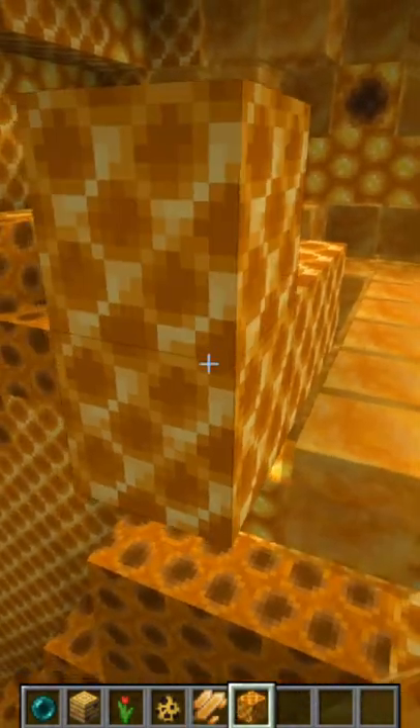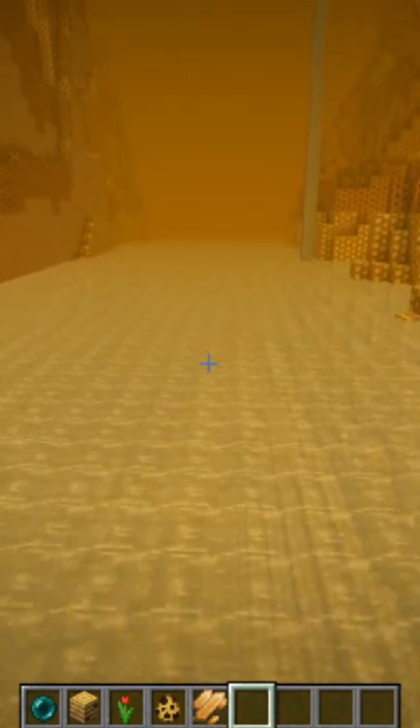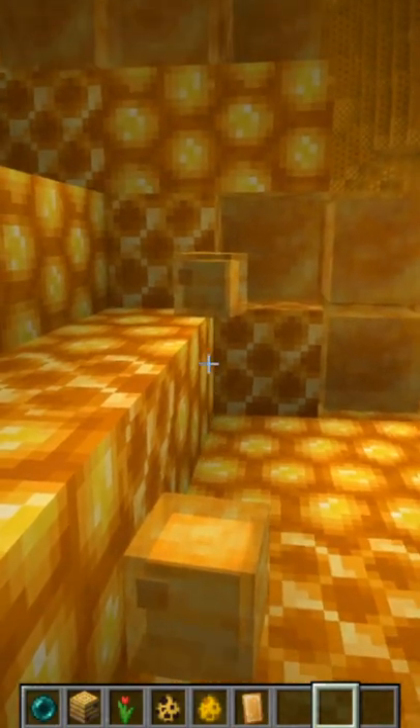There are honeycomb blocks that you can decorate with, and a new liquid called sugar water which is exclusively found in the Bumble Zone. Explore long enough to find the cute honey slime mob.